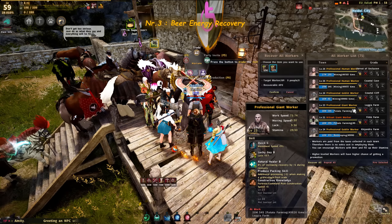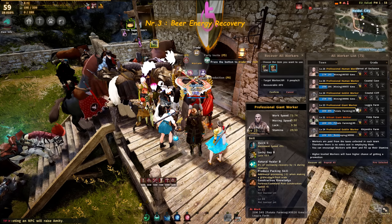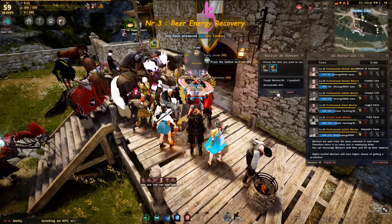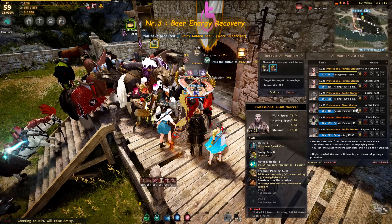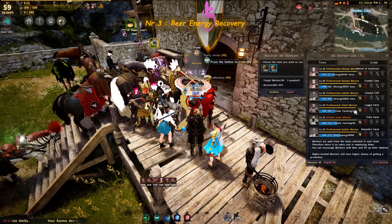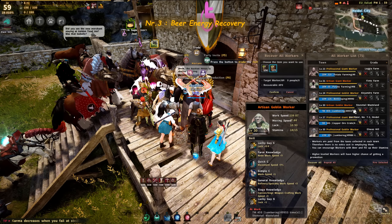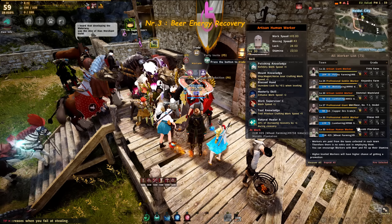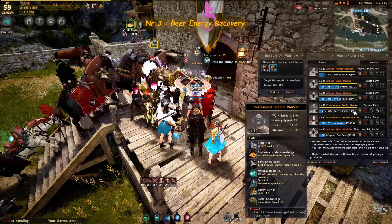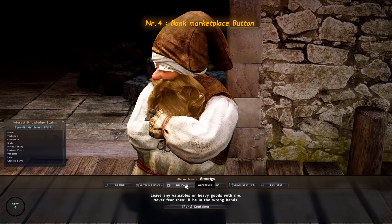This gets even worse with cool draft beer, because that recovers 3 energy and nothing less. So if you have a worker with 8 energy out of 10 and you use cool draft beer, you won't recover anything at all. Keep in mind when you go to sleep or go AFK that goblins with 10 stamina total will likely only work 9 times if you feed them with normal beer.